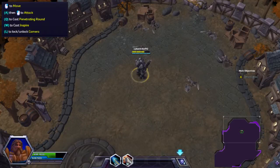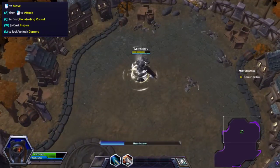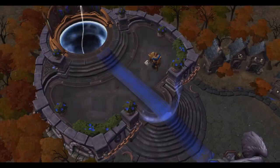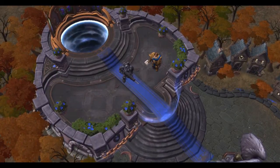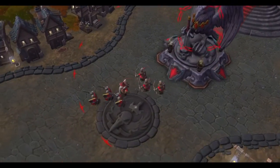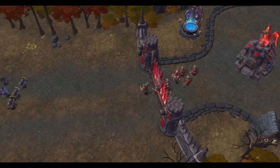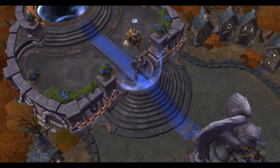'Well done, lad, but this is not over yet. Use your hearthstone to join me.' This is the Hall of Storms. Heroes are summoned here when a battle begins. Our goal is to destroy the enemy's core while protecting our own from their attacks. Both cores summon minions which travel down pathways and fight each other in countless waves of combat. Take out Diablo's core and this fight's over — sounds easy enough.